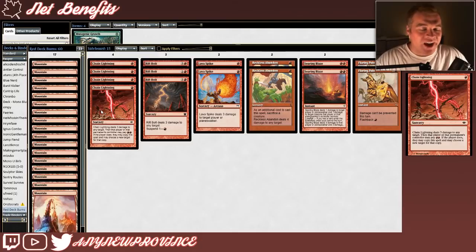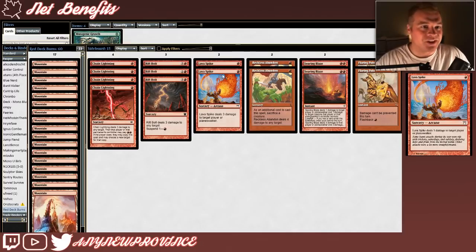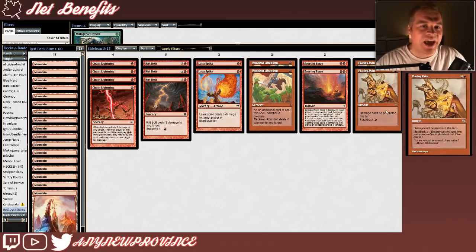The sideboard is the most interesting part of this build because it allows the deck to transform almost entirely into a burn deck. It starts with 3 copies of Chain Lightning — a slightly worse Lightning Bolt, but a Lightning Bolt all the same — and 3 copies of Rift Bolt, which can function as a Lightning Bolt. We also have more Lightning Bolts, Lava Spike, 2 Reckless Abandons for when you sacrifice a creature to deal 4 damage, 2 copies of Searing Blaze for matchups where we want to be faster and interactive, and 2 copies of Flaring Pain in case our opponent is on Fogs.